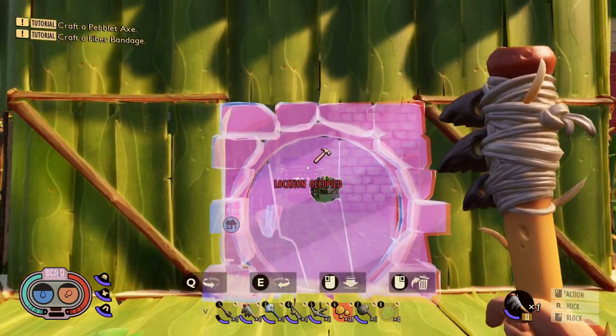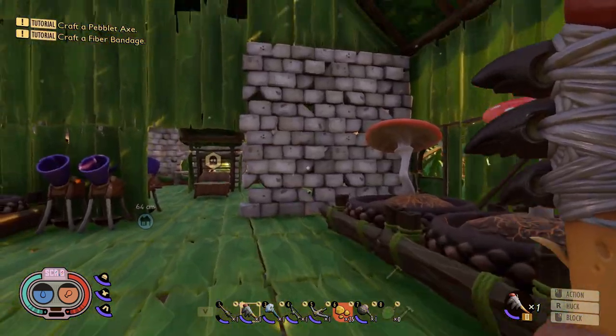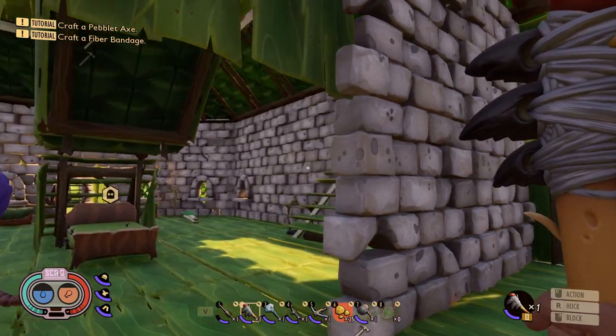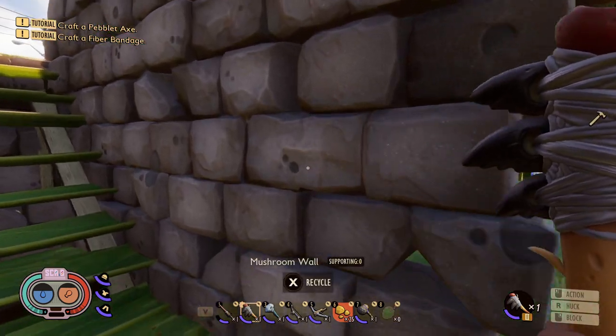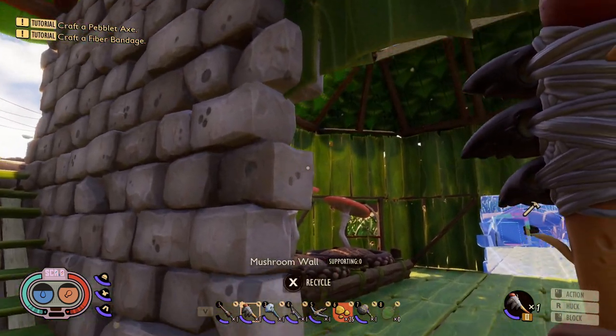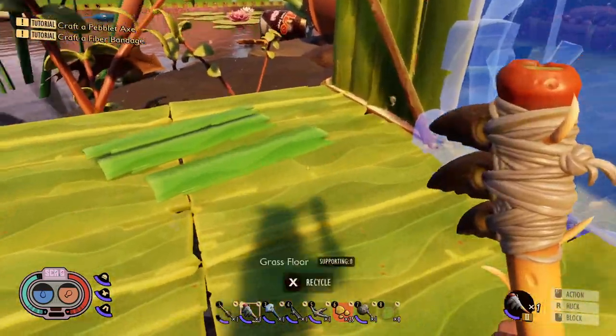We're just going to stick a door right here. We're going to keep this thing going. I've been going through — as you can see, I wouldn't really say successfully, kind of successfully. We have all this done in here. We've replaced all the grass walls with the mushroom brick walls. We have a little bit more to do inside, and we also have this entrance right here. Let me show you what I have going on back here.